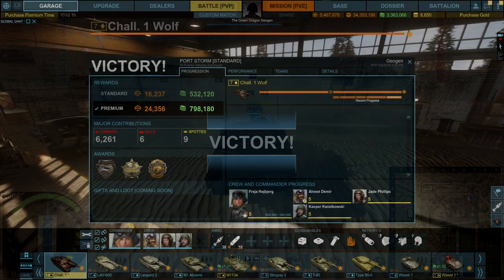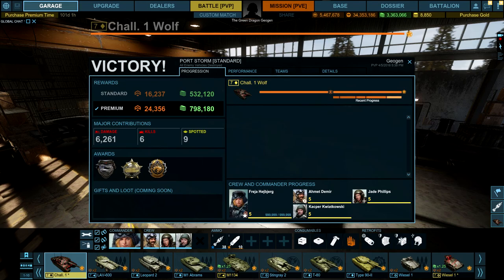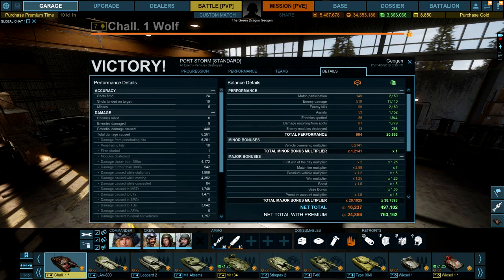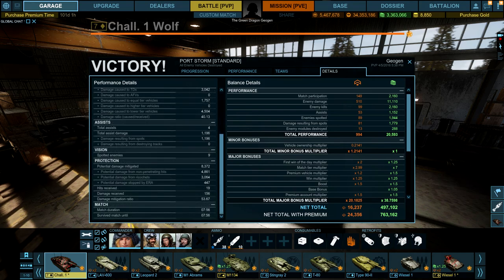Let's take a look at the post-game stats. 6,261 total damage, six kills, nine spots. Ace tanker, iron star, and recon. Almost 800,000 credits and 24,000 reputation — bonuses were active and it is a premium. Top of the team on damage, base experience, spots, and kills. Also notable: a player in an RDF-T secured 5,000 damage of his own — very well played in a tier 6 vehicle in a tier 7 match. 24 shots fired, 19 hits, five misses, totalling that 6,200 damage.